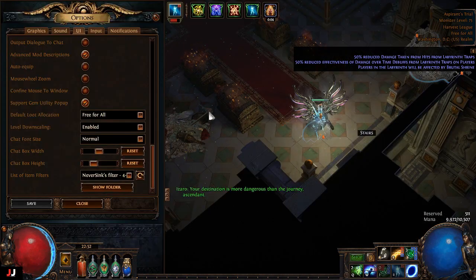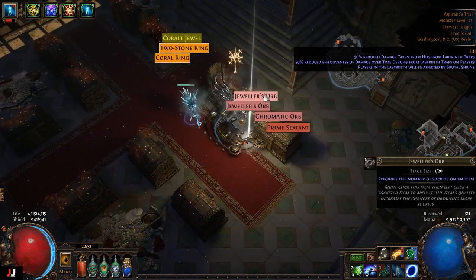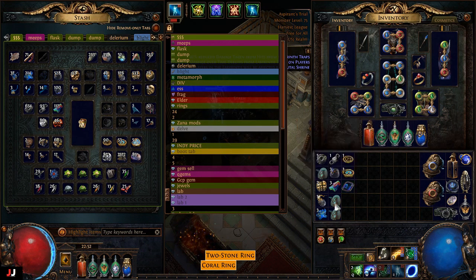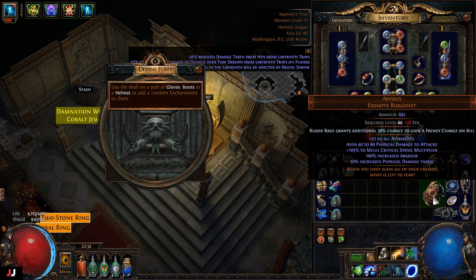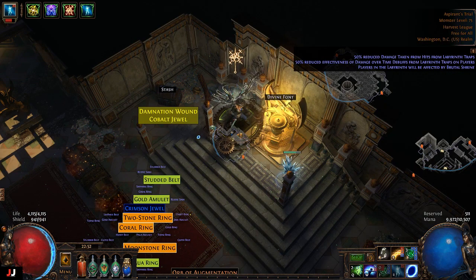Alrighty, next lab here we go, two keys. Got a couple chaos out of there anyway. That jewel might be good too, we'll have to see. Cold skills, lightning res, freeze duration — animate weapons. If that was the other one it would have been like another 10x. That one's pretty bad; it's either worth nothing with that enchant or if you get the attack speed one, it's worth a lot. So we got three or four chaos and that's about it.